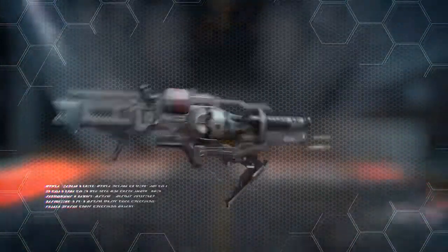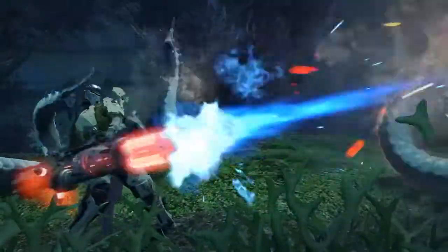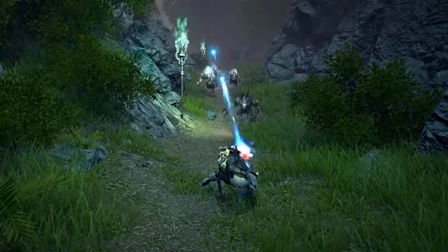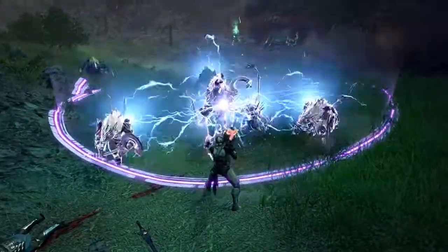Their transforming gun can take on many forms. The weapon's machine gun mode is capable of mowing down entire battlefields. Heaving the gun onto their shoulder, the hero converts the weapon into a plasma rifle, blasting their enemies with superheated matter.